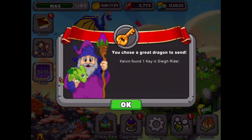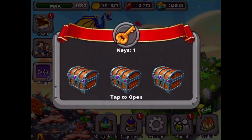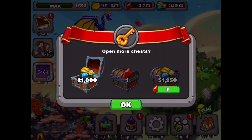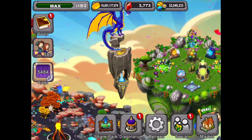Then we'll finish Cairo's quest. We've got one key, so we didn't pick the best dragon for that quest. And we missed our gem in the middle — could have had a gem there. I don't want to buy that food for five gems. So we've got 40 rings off of that quest as well.